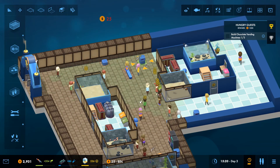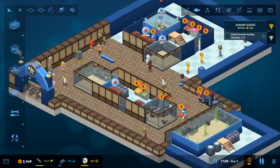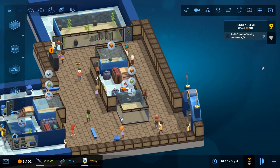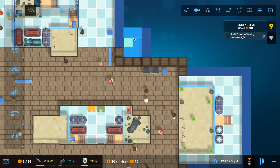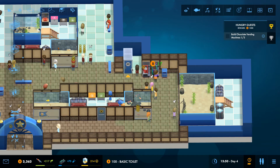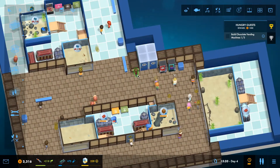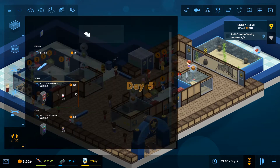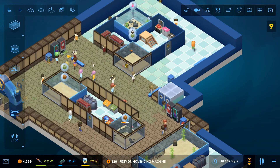Put another bin over here. Toilets - we don't have any toilets yet either, so we need some of those. They can probably go in here. It's a shame you can't theme them up a little bit - it would be nice if you could put normal doors on them. We've just been asked to put another vending machine in, and then another drinks machine as well.